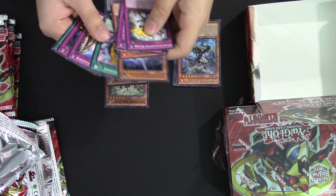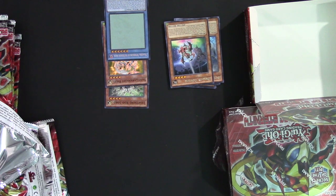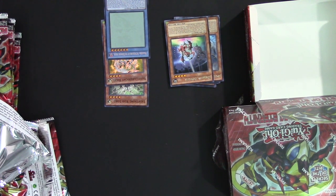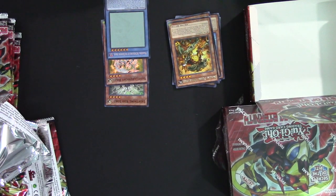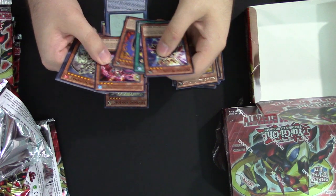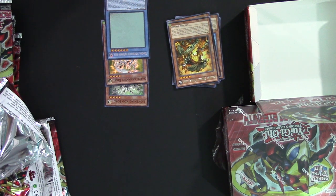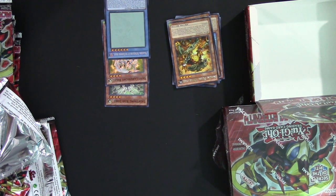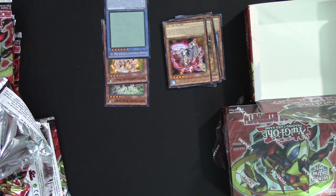The next pack we got a Dragon Dowser, which doesn't really do much. Another Kawakimura Overload. The Dance Princess of the Necroz — your opponent cannot activate cards or effects in response to the activation of a Necroz ritual spell card. Necroz ritual monsters you control cannot be targeted by opponent's card effects. If this card is destroyed by a card effect, you can target one of your banished Necroz monsters except Dance Princess and add it to your hand. You can only use this effect once per turn — so it's a really good recycling card for the Necroz archetype.